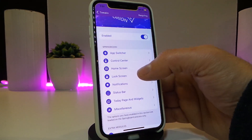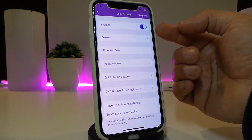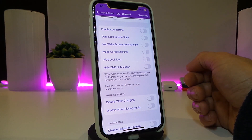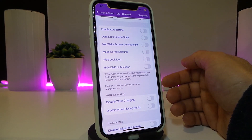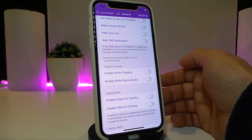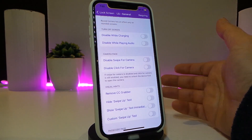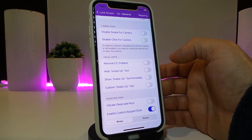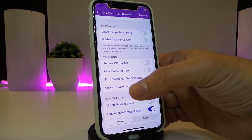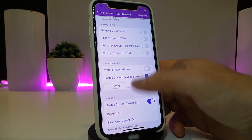For example, to show you the lock screen section — each single section comes with an enable/disable button. Once you toggle it on, under General you can go through things like auto-rotate, lock screen style, not waking the screen while the flashlight is on, hiding the lock icon, DND notifications, and you can disable or enable notifications while charging your device. There's also disable swipe for camera — you can replace it with any kind of application.